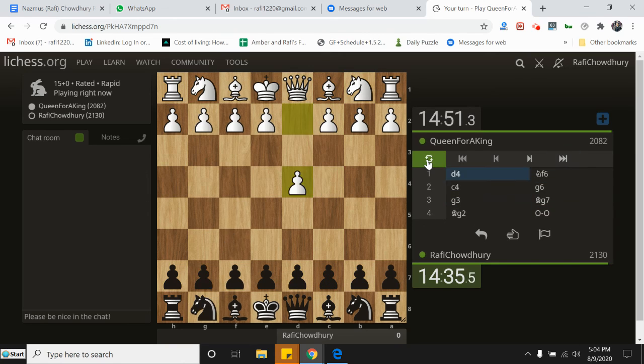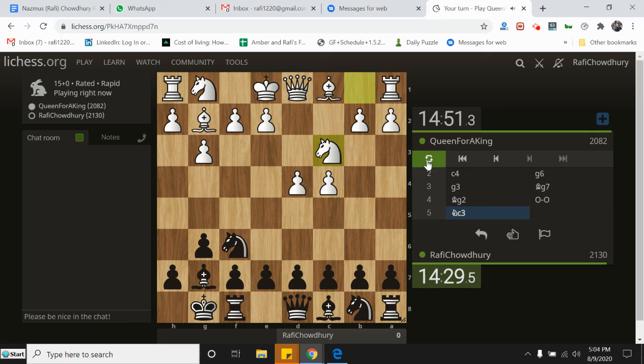In today's video I am playing a 15-minute game on Lichess. Just to catch you guys up on the game, it started with D4, C4, Nf6, C4, G6, Bishop G7, Castles, Knight C3. I'm going to go ahead and play D6, going into the King's Indian sort of structure. My opponent is playing something like a Catalan sort of structure here with the Queen pawn.